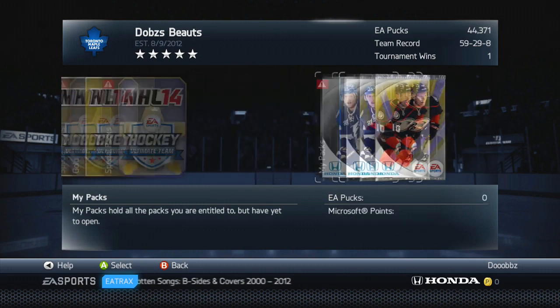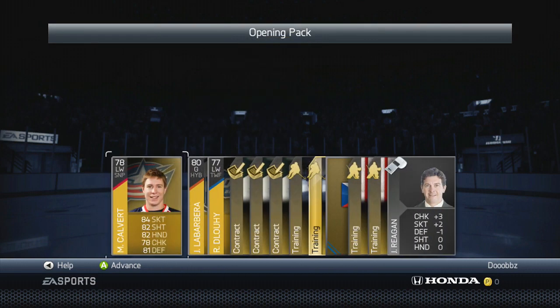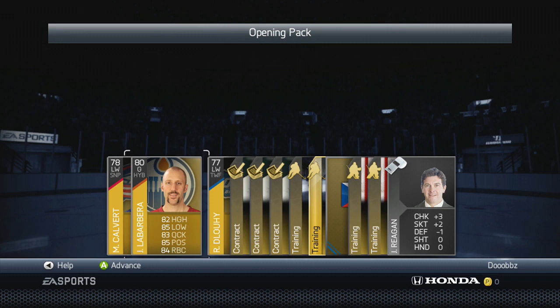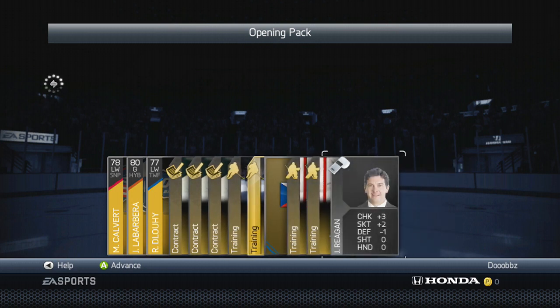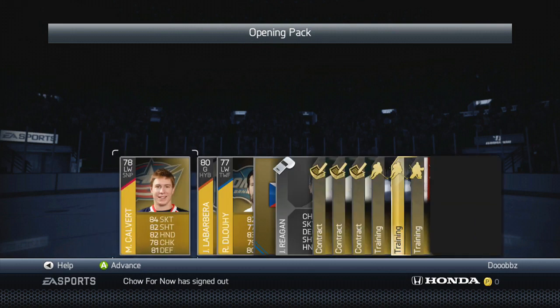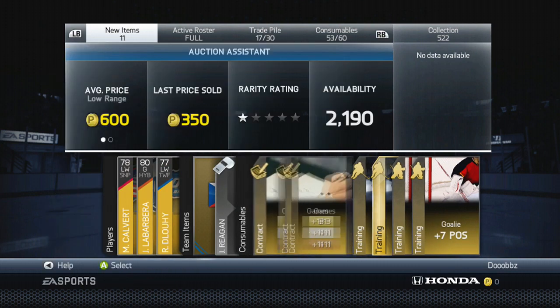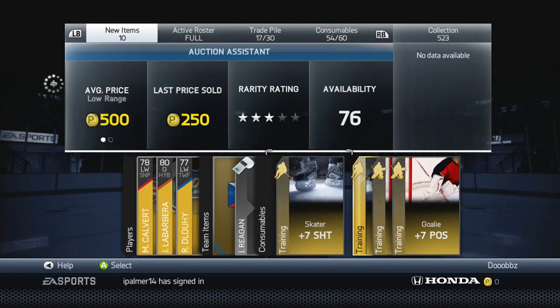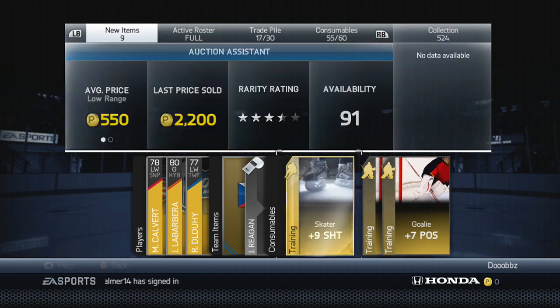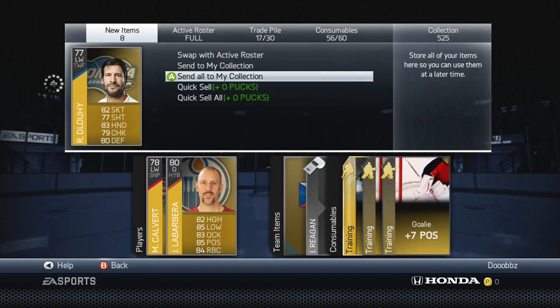Let's open Steven's stamp code and see what he'll get us. Come on, Stammer, get us something good in that free pack. And absolute trash — not a good way to start it off. We get Jason LaBarbera, Matt Calvert, nothing too good. We got a logo there and a silver coach, nothing too special. EA's been buggy lately with the servers, even in games sometimes, hopefully that can get fixed. We'll send the consumables to the consumable pile, quick sell whatever's left and make our way to the second pack.